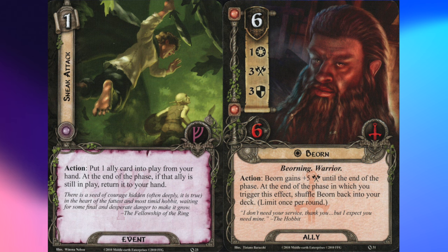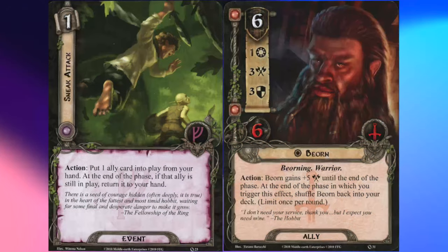Sneak Attack and Bjorn's effects trigger simultaneously. Whenever there are simultaneous effects, you choose which to resolve first. So you can either choose to shuffle Bjorn back into your deck, or put him back into your hand. And if you put him back into your hand, Bjorn's effect that would have shuffled him back into your deck doesn't happen because he's no longer in play.